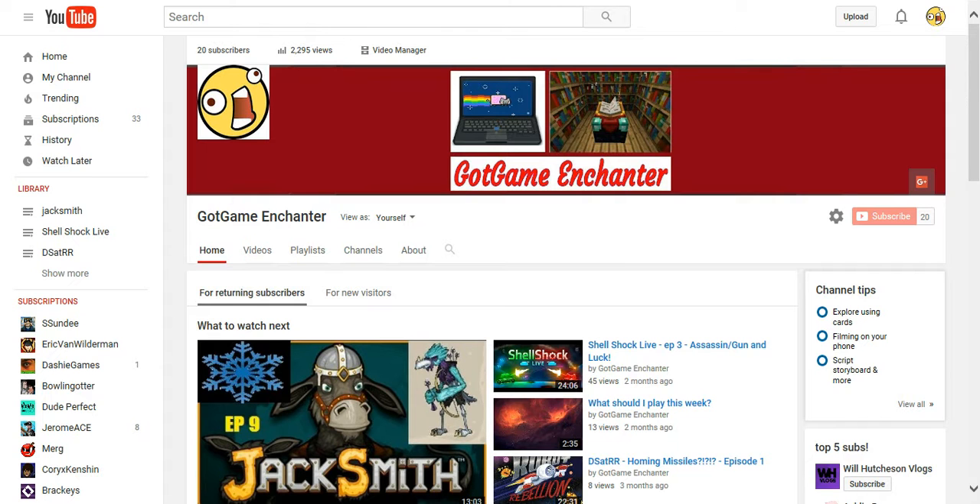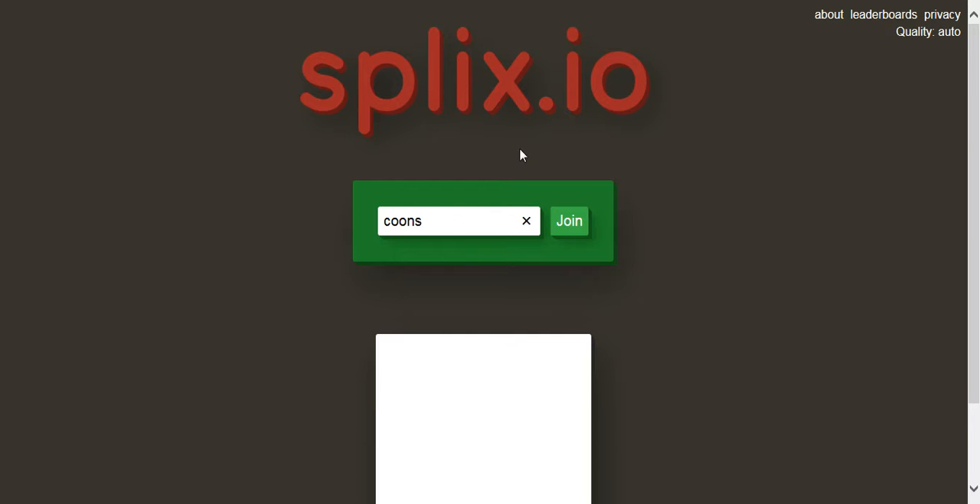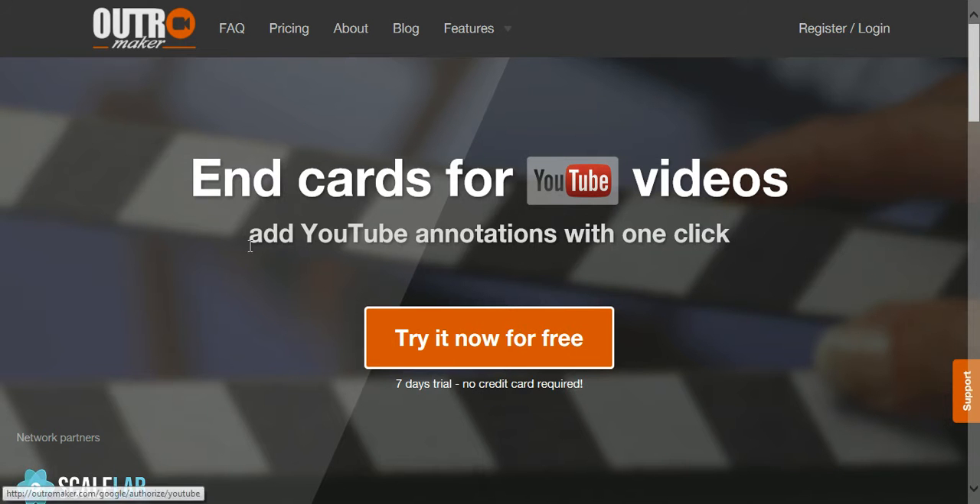So just saying, I actually really wanted to do some Splix.io gameplay — I was suggested by Zachard — but it turns out that Splix.io, every time I hit join, it just gets stuck in this gray screen and stays there forever. I have it on the lowest graphic quality too, so I don't know what that is.